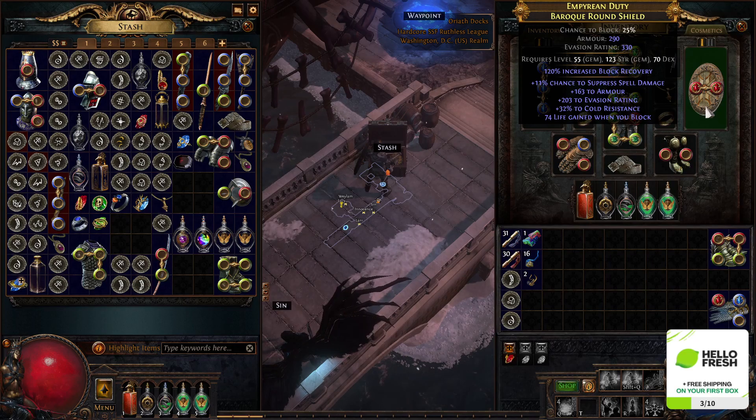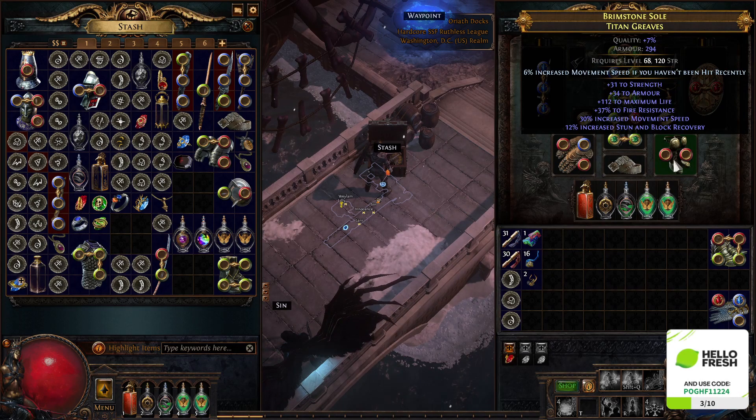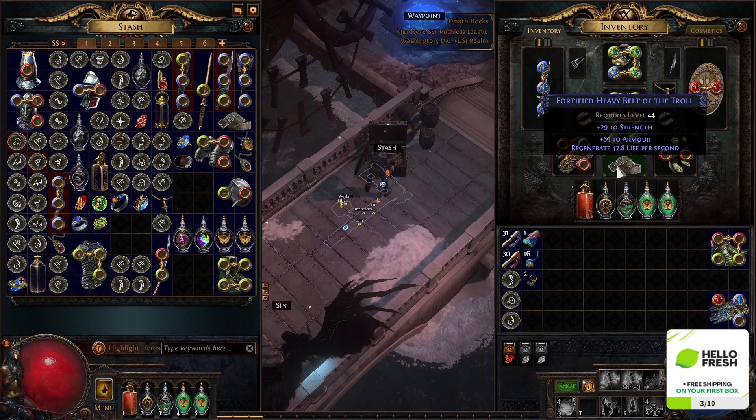Suppression, life on block, res shield. 71 life, 15 all res, recoup gold ring. 30 move speed, 40 res, T1 life, T1 hybrid life boots — look at the enchant. 10 suppression, 80 life, dual res chest. And then this belt here...